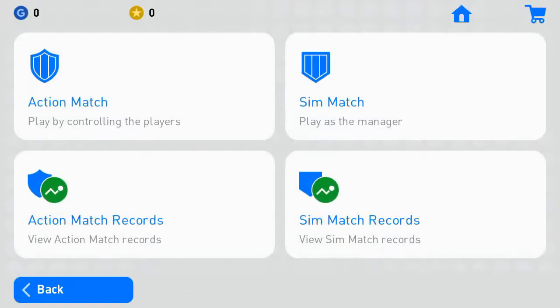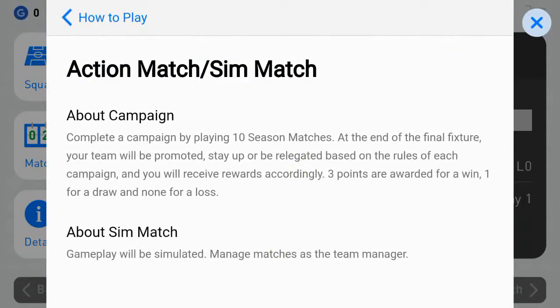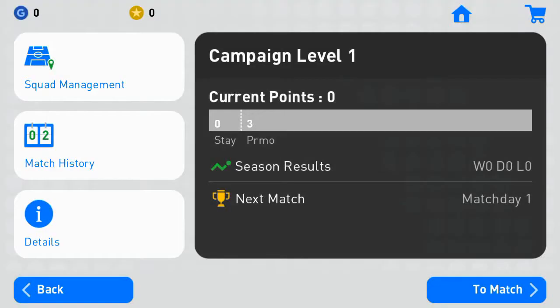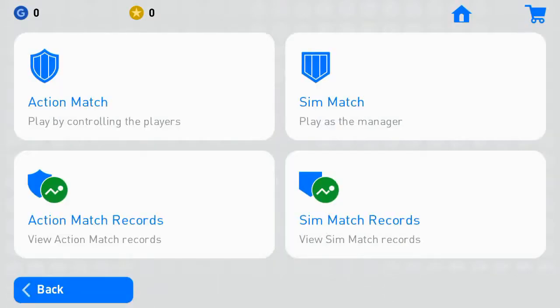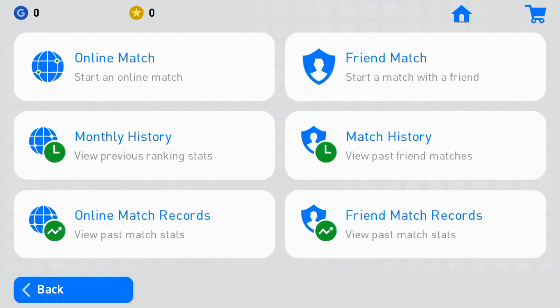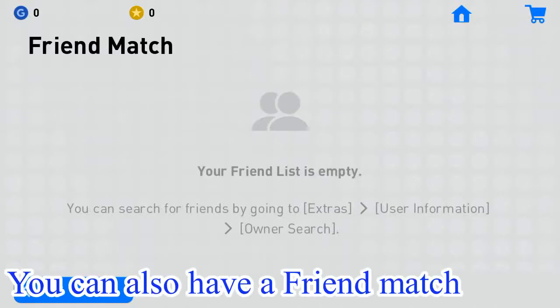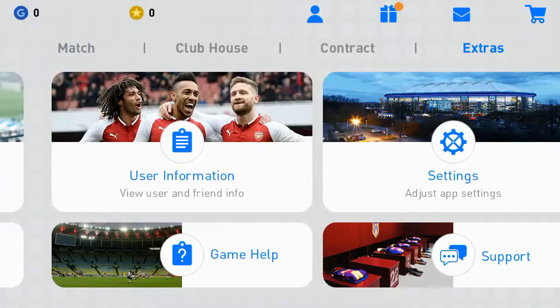Now I will show you another type of event — this is called the campaign event. The campaign event is not a weekly update event; you can play it anytime depending on your level and the requirements set for promotion. After you promote and reach the target level, you can promote to the next level and keep playing as far as you want. I've seen some people already up to level 200.